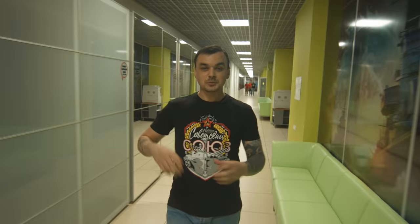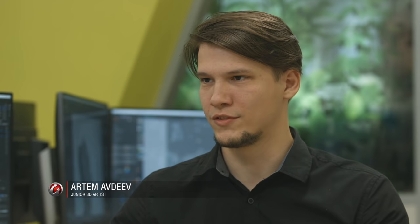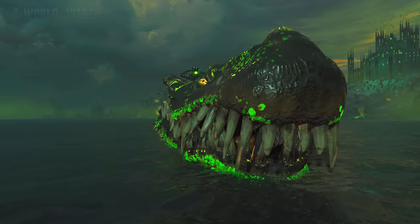For events, we always prepare new skins. It will be hard to recognize Montana on Halloween this year. How did you create the exterior? In the beginning, we were given the task to create a monster ship — which would be evil incarnate. How do you create such a concept?